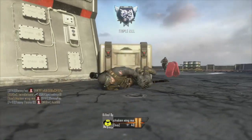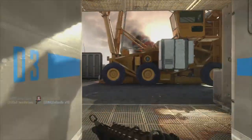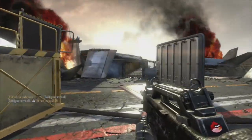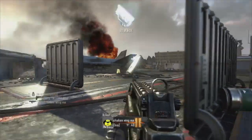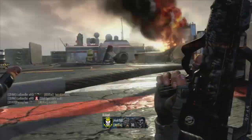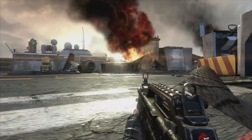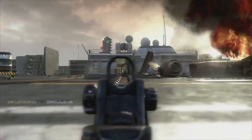So I put on UAV, Hunter Killer and Counter UAV, because on hardcore a Hunter Killer drone can be quite useful — it can take out two or three people at once. UAV is obviously useful as well, and Counter UAV gets you quite a lot of XP, same as UAV does. The reason I did this was because it adds to your score at the end for the UAV assists and the Counter UAV assists.